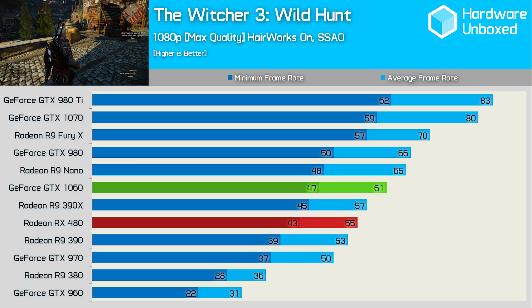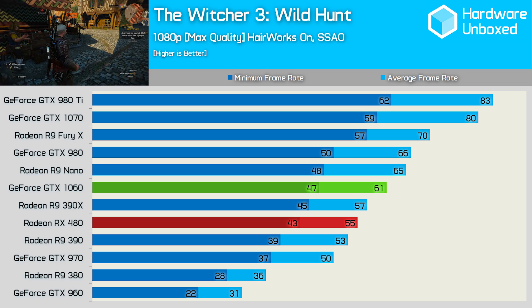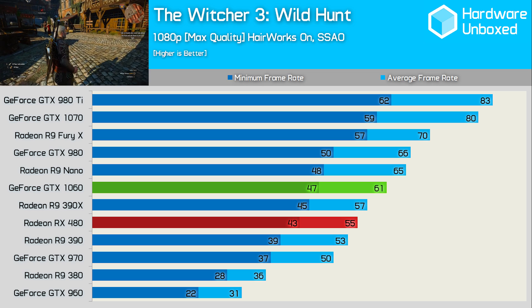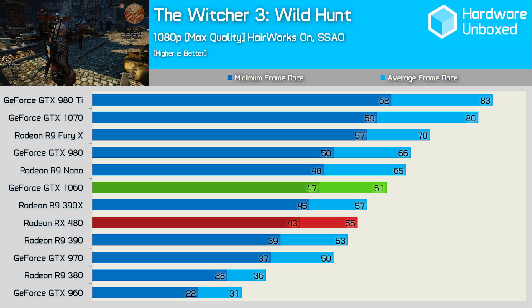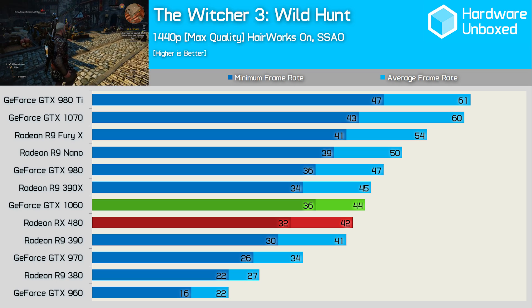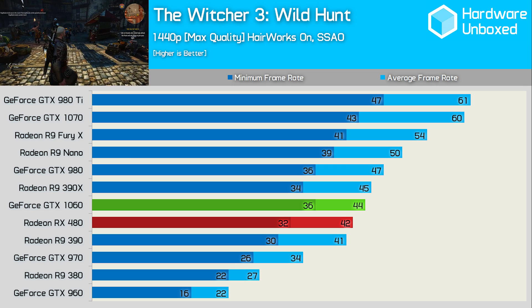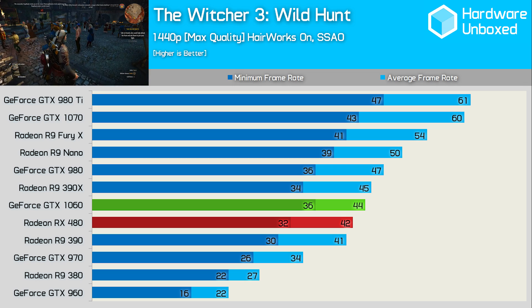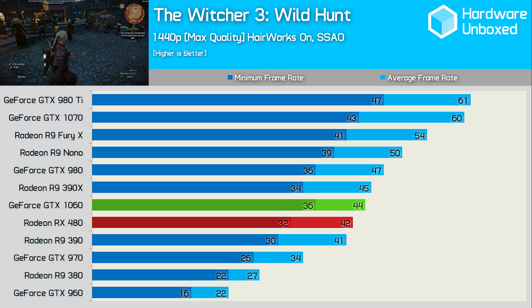Testing with Hairworks enabled doesn't put the AMD cards at a disadvantage in the Witcher 3 anymore — we've moved on from 2015. The 1060 is just 7% faster than the RX 480 with Hairworks enabled, and you can expect a similar margin within 1-2% with Hairworks disabled. At 1440p, the 1060 is just 5% faster than the RX 480, as it isn't able to beat the GTX 980, trailing by a 6% margin. Still, an average of 44fps at 1440p with all the eye candy turned on is a commendable result.